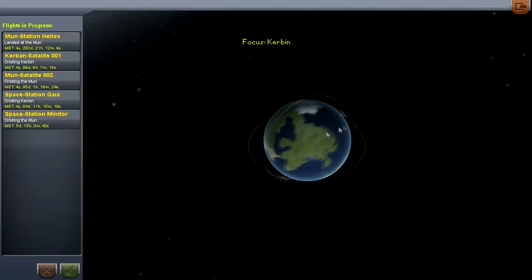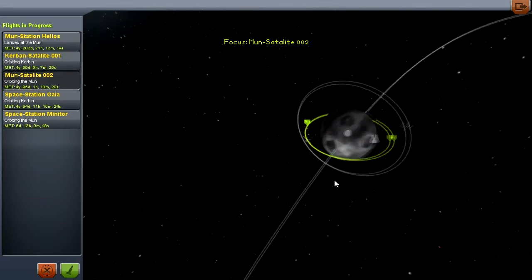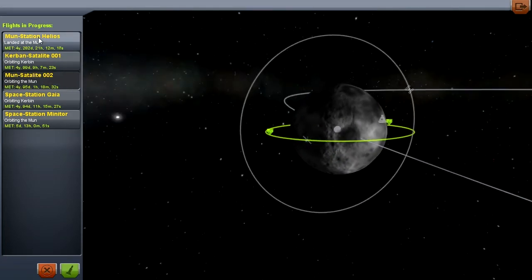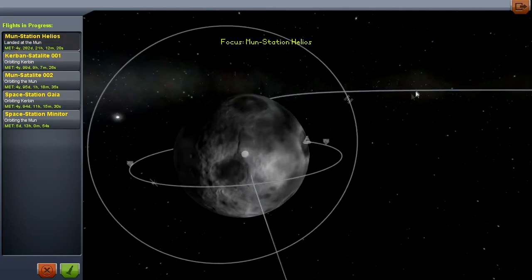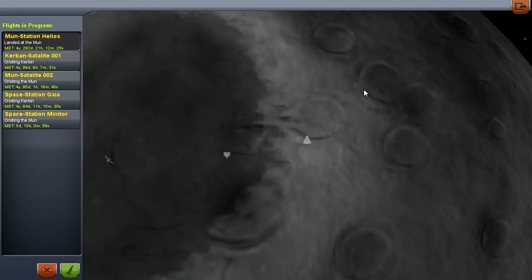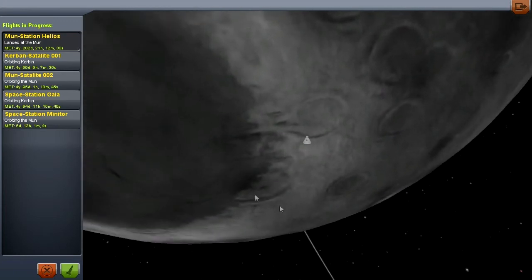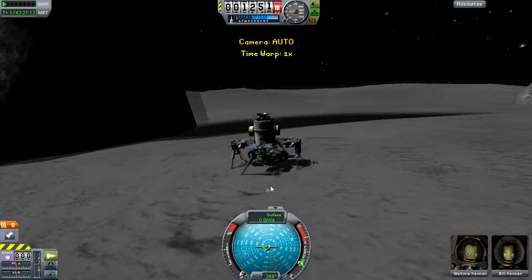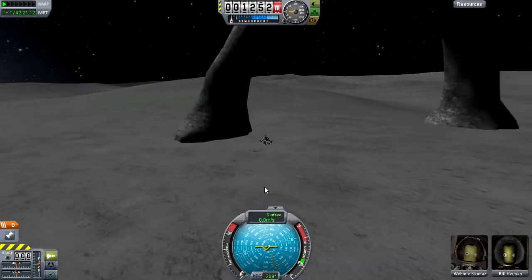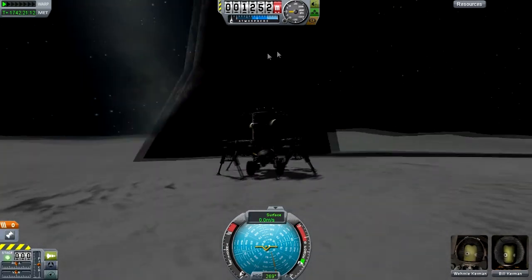If we exit back to the Space Center and go to the Tracking Station — I've got one Kerbin satellite here, and I've also got a Mun satellite which is the exact same thing but orbiting the Mun itself. Next I want to show you the Mun Station. This is actually a station that is on the Mun itself — it's meant to be a permanent structure. A really neat thing they've added is little Easter eggs on all of the planets. This is the Mun's Easter egg — it's kind of like a little stone archway. I decided what better place to park my little station than next to it.